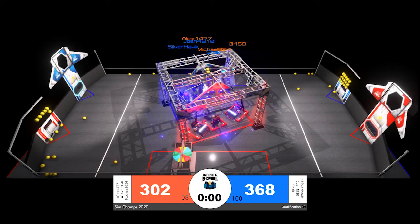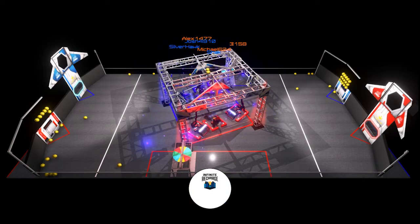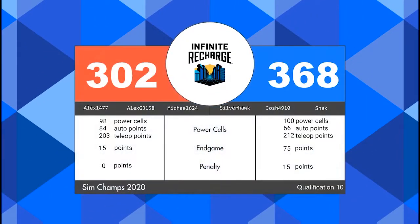It looks like all three red alliance robots were up initially but one may have fallen in the final moments. Our final score — this one's going to the blue alliance with a 368 to 302.